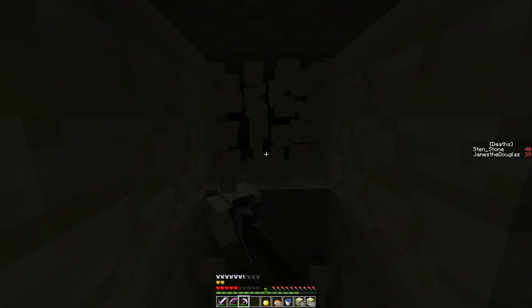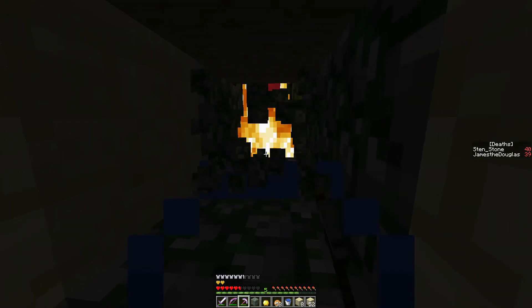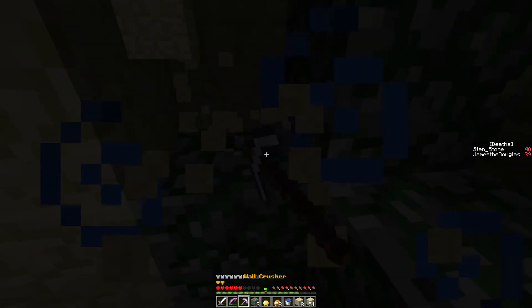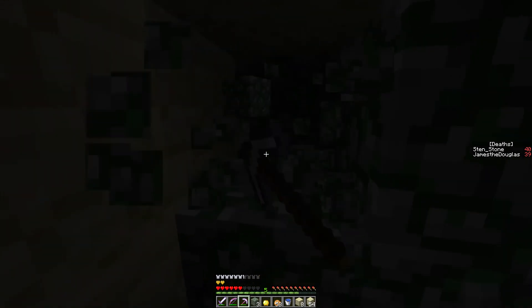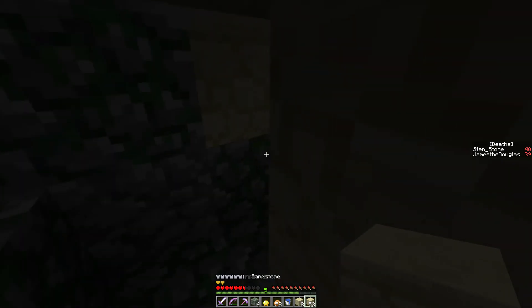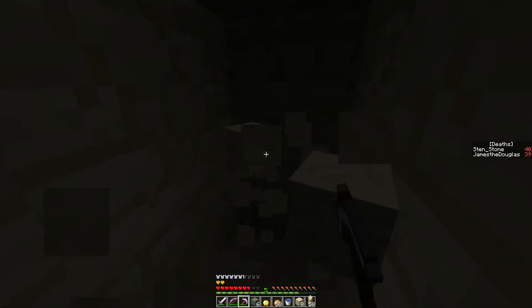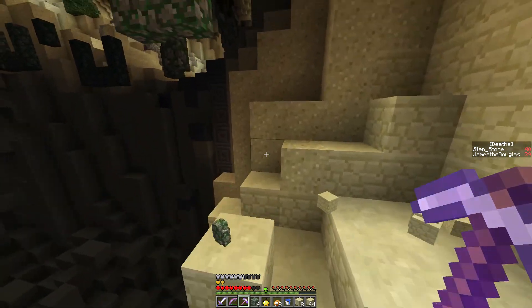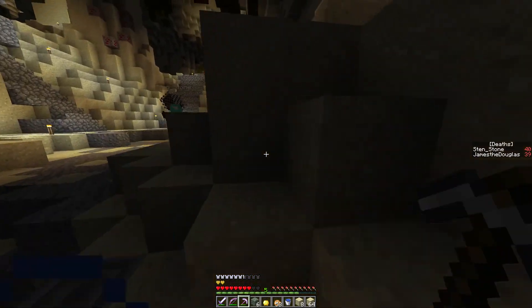I'm just going to tunnel there. Should we bail and leave? Oh, that's what I was saying earlier. Do you really want to tackle this, or do you want to just go back and use the emeralds, get the wool down? Because it is becoming a tad dangerous and we're running out of stuff, such as torches and durability. Yeah, probably should. Right, let's go.